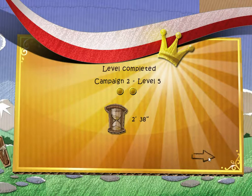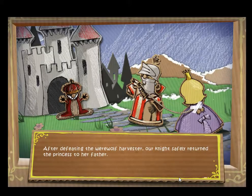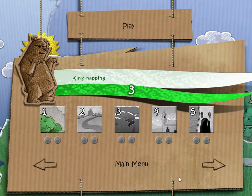We got an achievement — princess achievement! We saved the princess, so we're finished with campaign number two. After defeating the werewolf harvester, our knight safely returned the princess to her father — the princess was free once more and her life could resume its natural course. Oh my gosh, look at all that laundry — poor, poor princess. The next video will start campaign number three: kingnapping.